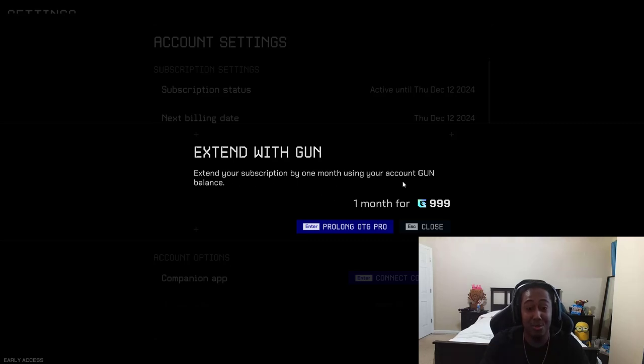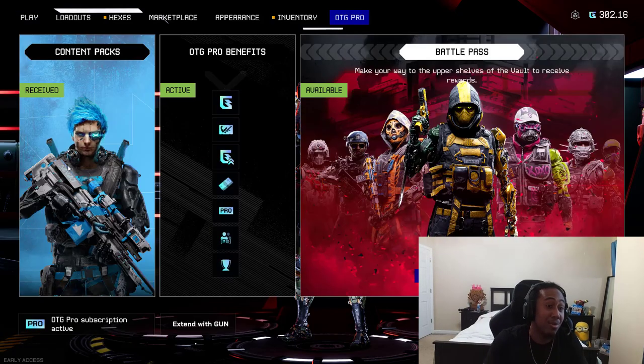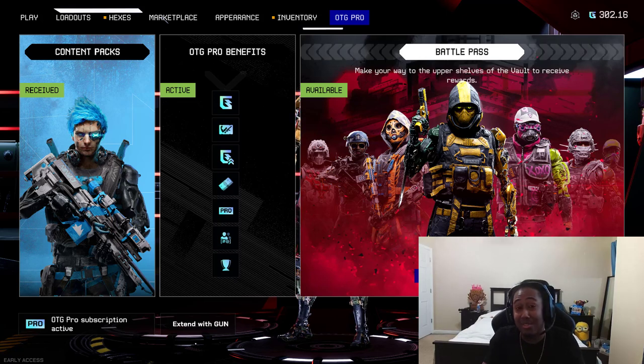So for the next three days, the 72 hours you have, you can purchase with gun currency. As you can see, you can extend your subscription by one more month using gun currency. That is how you get the OTG Pro subscription for free — and you also get the ninja skin for free too. Leave a like if you liked the video, comment anything, and hit the subscribe button if you enjoy Off the Grid. I'll catch you in the next one.